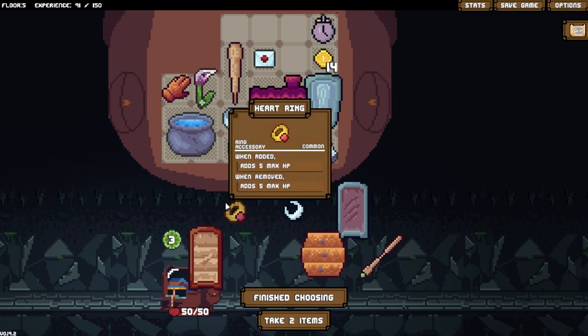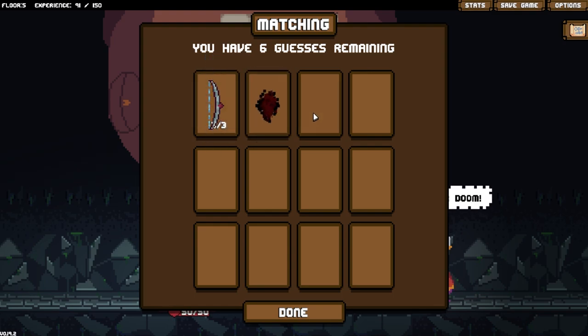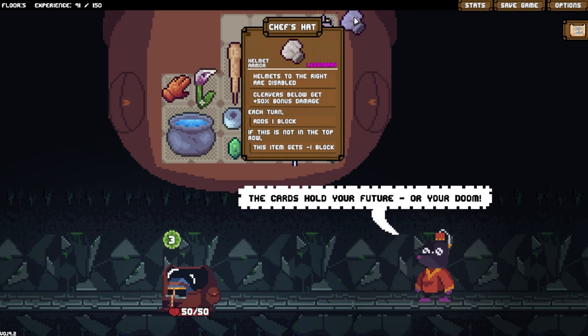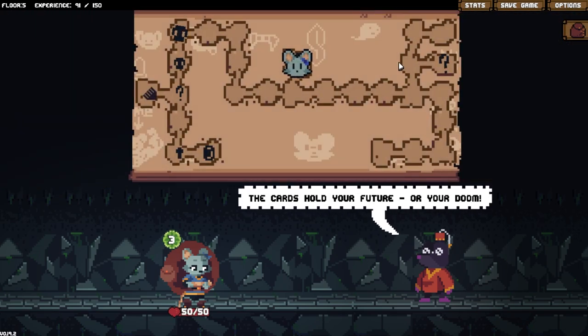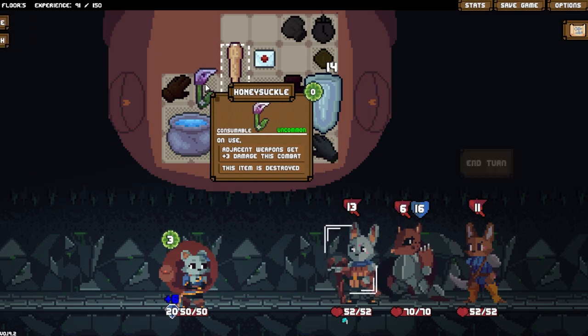This whole everything is weird scuffed. It's you again. Chef's hat - wait, chef's hat is cleaver-centric. I'm gonna grab it. Helmets to the rider disabled. Cleavers below get 50% bonus damage. Each turn adds one block. That one doesn't get disabled if it's not on top. But yeah, it's a small legendary for selling - exactly.